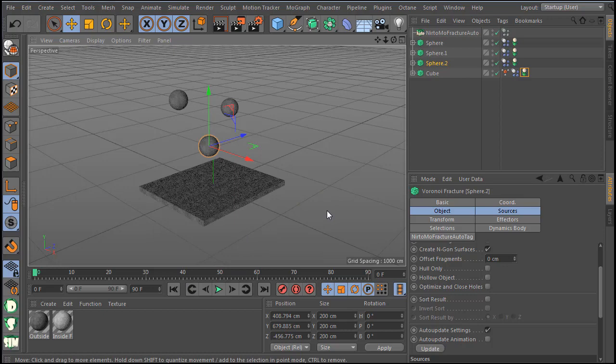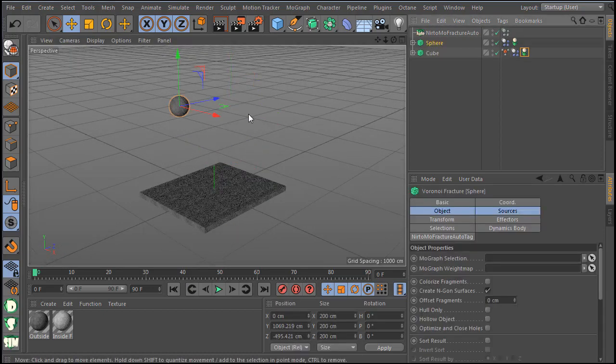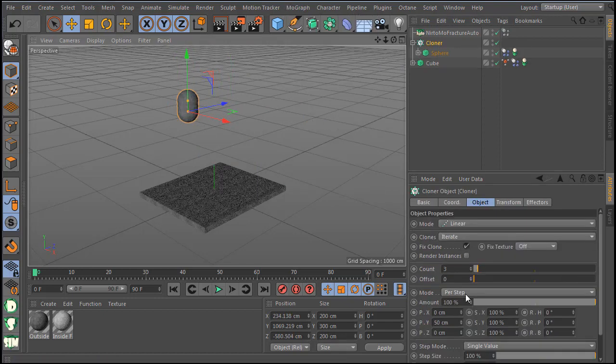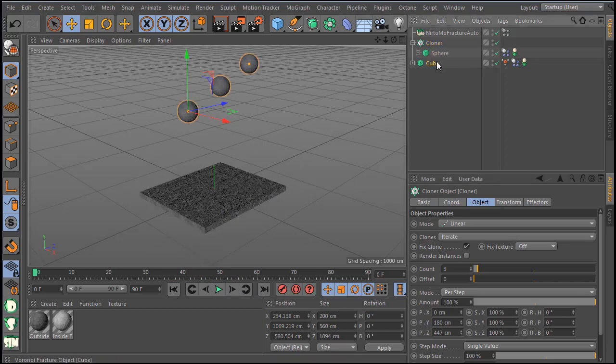The nice thing is it also works with clones. Let's remove all this, select one sphere, go to Clone and make a clone. Let's go here and make, for example, three spheres. Hit play — and now I have three fractures with a clone. This is great.